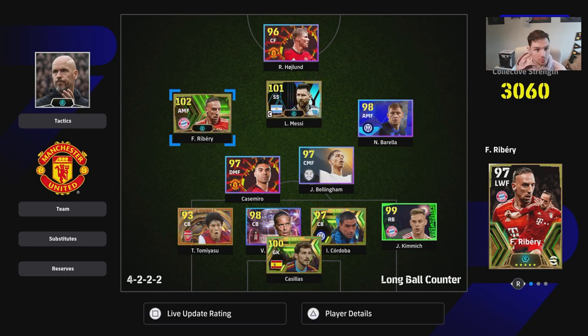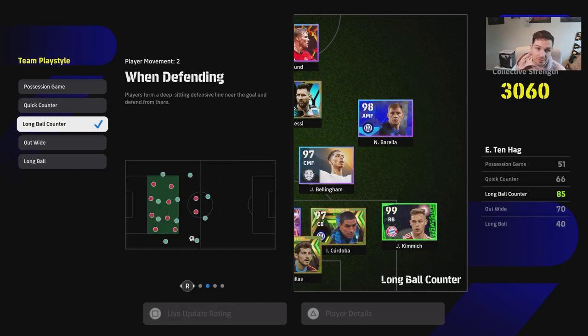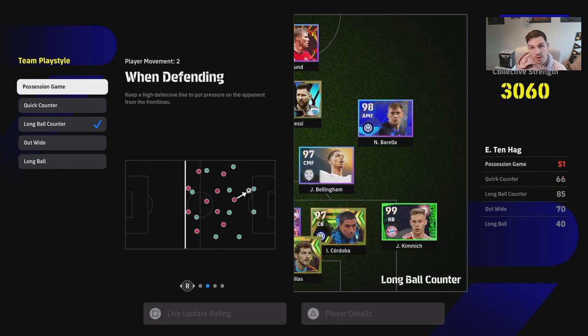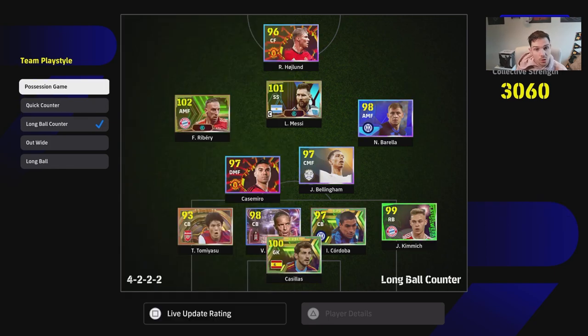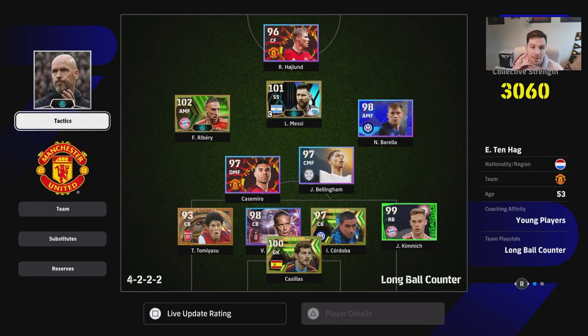We're playing long ball counter, and I definitely recommend it for newcomers because it has the deepest defensive line by default with the AI. As you're learning the mechanics, you'll have a lot of the defense being dragged back for you automatically. The others - including quick counter and possession game - have extremely high lines, and you will get caught on the break against good opponents.